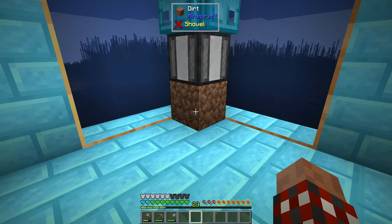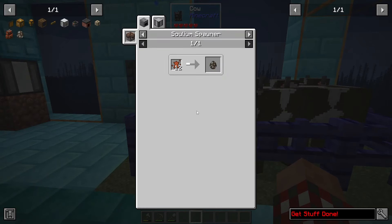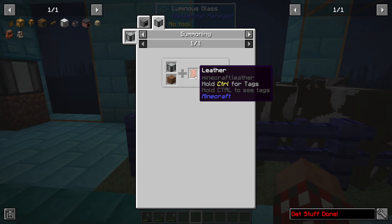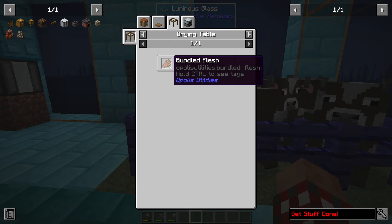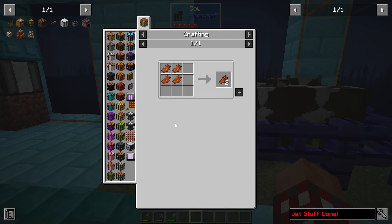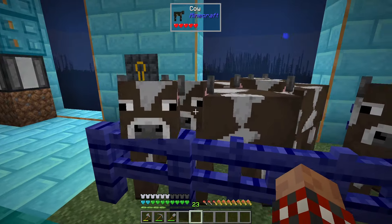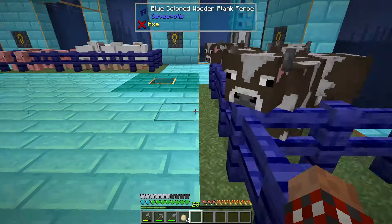I've got some animals — I used the spawner and set it up like this so I can pull them out, with dirt underneath. Cow spawning — if I use leather I can get a cow, and I did it twice. How do you get leather? I made some bundled flesh and ran it through the drying table, and that gave me leather. Bundled flesh is four rotten flesh from zombies — that gives you two, and that was sufficient for two cows.